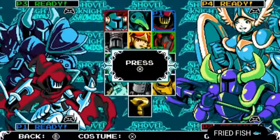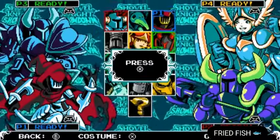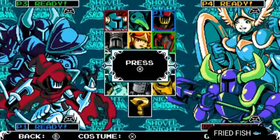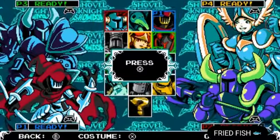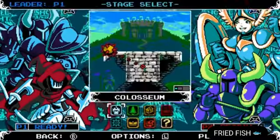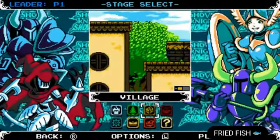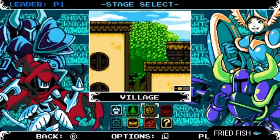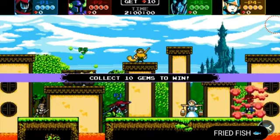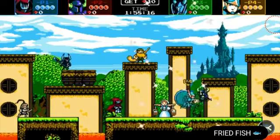Hello everybody, welcome back to the video. Right now we know the current roster that's in the demo — I'm pretty sure from PAX, not sure though. We only have 12 characters, and I'm not counting the random button. We already know there's the Order of No Quarter, Shovel Knight, Black Knight, Shield Knight, and then Gold Armor. That's it so far, so that's a cool reveal.